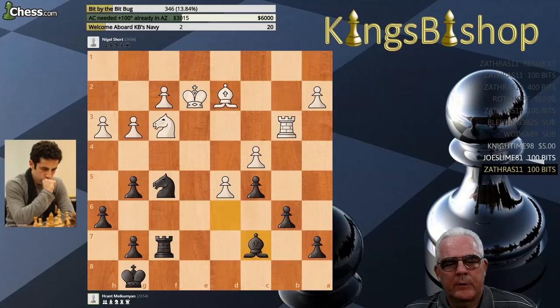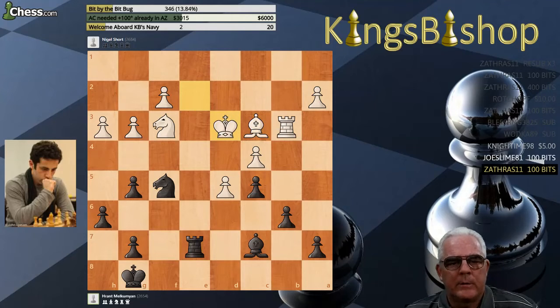Repeating the position a couple of times to save time for more important thinking later. So after Bishop to C7, Bishop to C3, Rook back to E7. Let's take a look at this move. I did not consider that — would not have considered that probably. Very interesting.